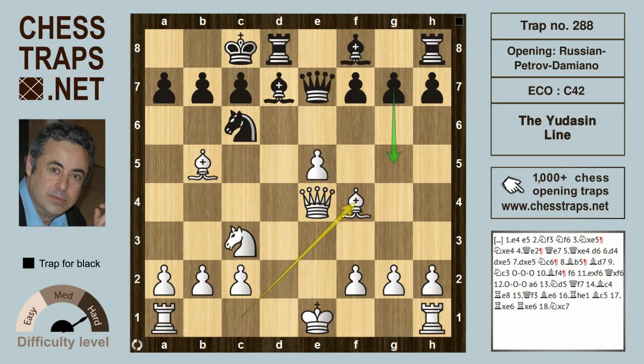Black could try the aggressive move g5 here, which probably gives black the best chances. If instead — a move I see quite often — f6 here. Black is happy to give up the pawn, trying to get active piece play rather than recover the pawn deficit. They might play e takes on f6, queen takes on f6, and then castles long.